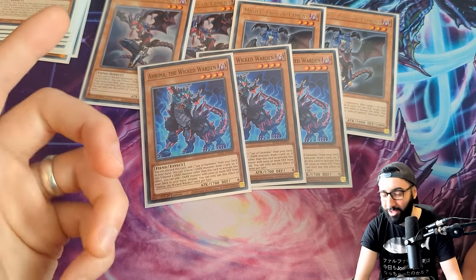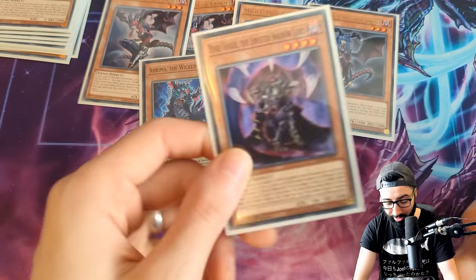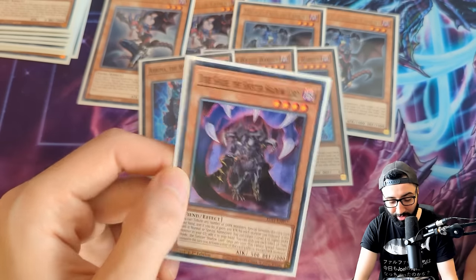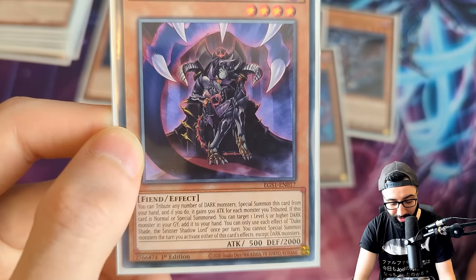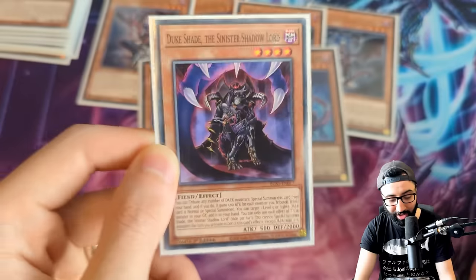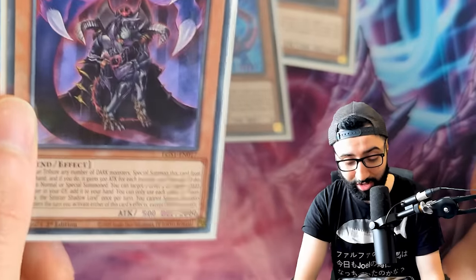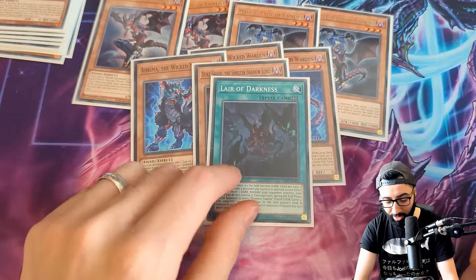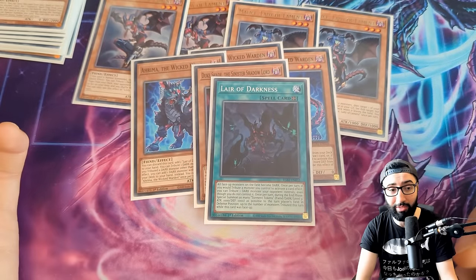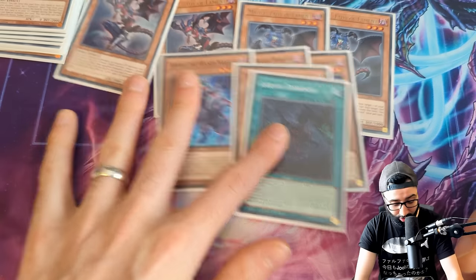There are two field spells in this deck that have no synergy with one another and kind of completely contradict. Are you supposed to give your opponent a field spell? I don't understand why this is — I don't get it. Anyway, we got two field spells. This guy also draws a card if the Lair is on the field. This thing is randomly — Duke Shade the Sinister Shadowlord. Tribute any number of dark monsters and special summon this from your hand, then it gains 500 for each monster tributed. It can also target a level five or higher dark and add it to your hand. So we can recycle our Labyrinth Archfiend — that's gonna come in clutch, honestly. Lair of Darkness: one single copy. I have a feeling this is probably gonna be the MVP.